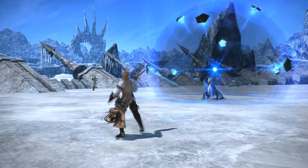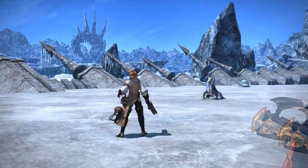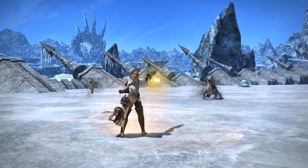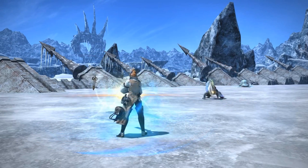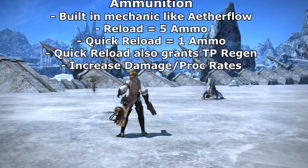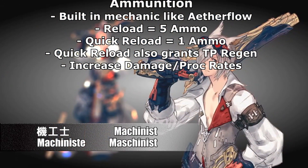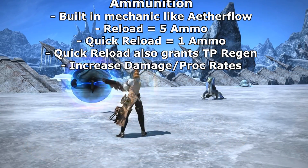Now for the other abilities of the Machinist. This part is harder because we're missing names for a lot of these skills, so at some point you'll basically hear me naming off effects with no names to tie them to. First, let's talk about the ammunition system, because this is something we at least have a little definitive information about. You're not going to need to go to the market board and purchase ammunition.